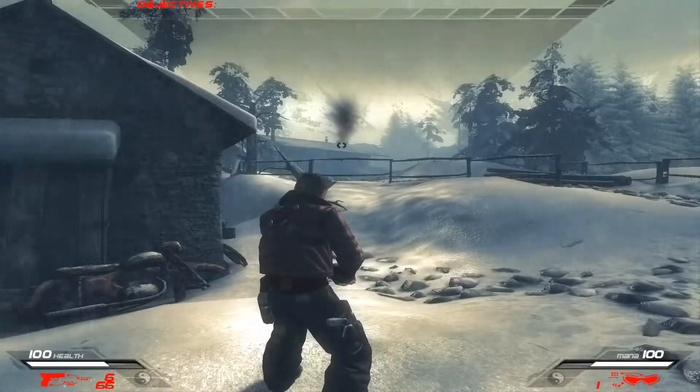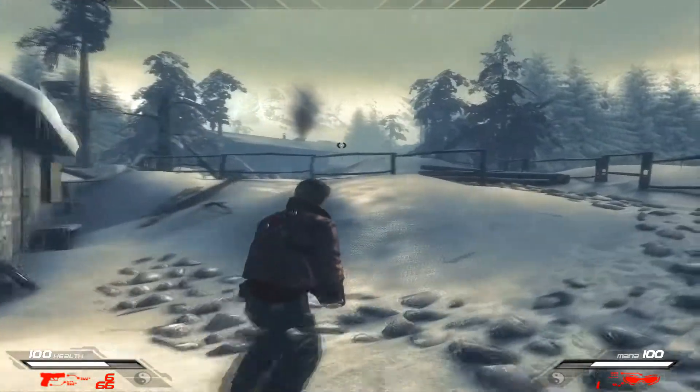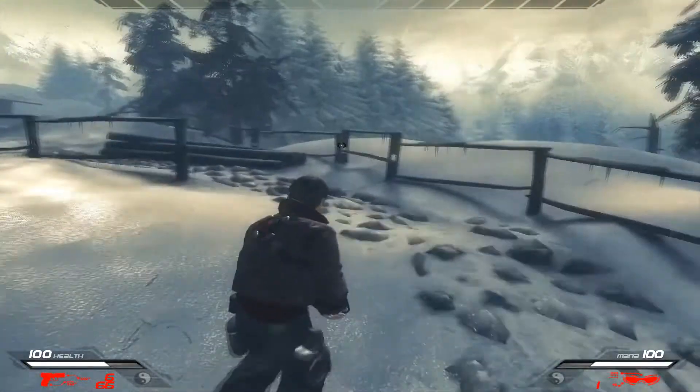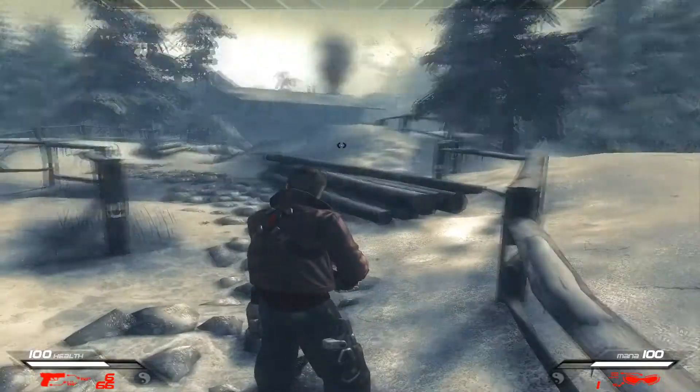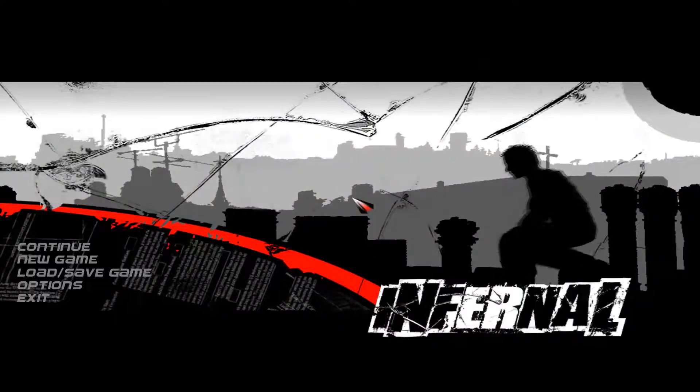Hello, welcome back to a new cheat video. Today the game is Inferno, so let's try to see the cheats. First of all, you have to press Escape in order to use them, then you just type them in.